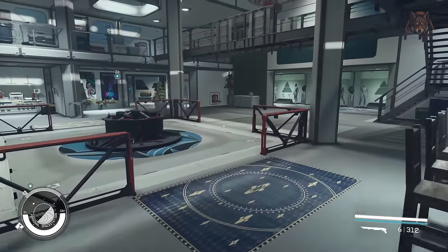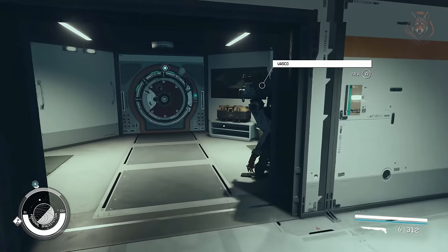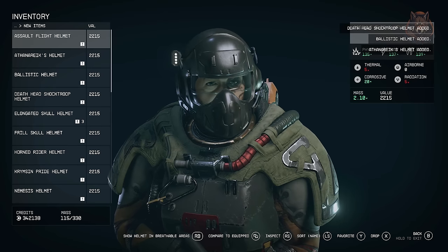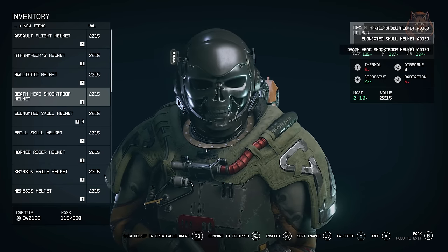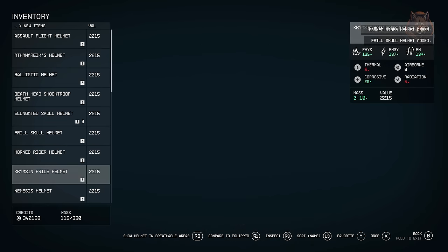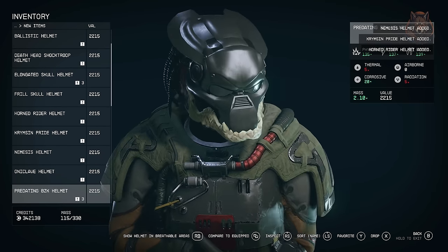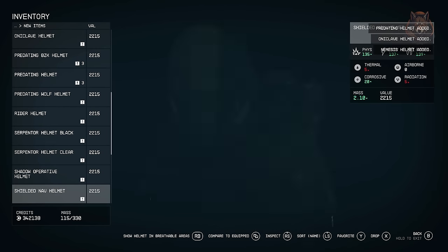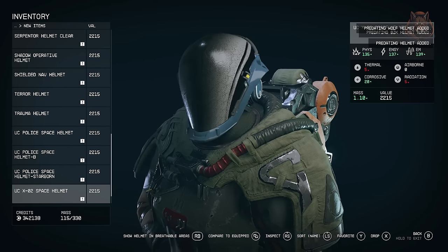The station is located in the Tau Ceti system in orbit around Tau Ceti 3 if you're looking for it in game. Next up is Helmet Armory — this mod adds 24 brand new helmets for you to equip. Some are lore-friendly, some are unique like ones made from animal skulls, and some you'll recognize like an old-school Brotherhood of Steel helmet or a Predator helmet. To get these unique items you simply have to craft them at the brand new workbench located in the build menu at your outpost.